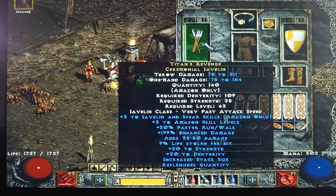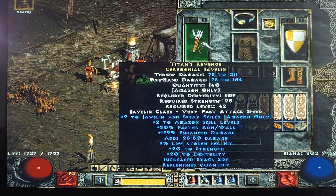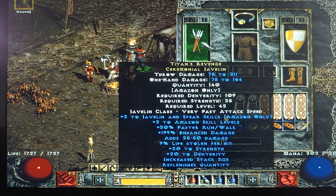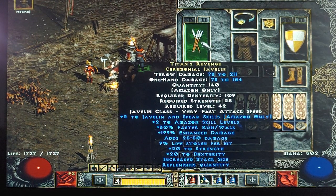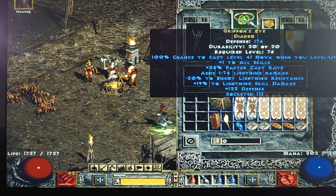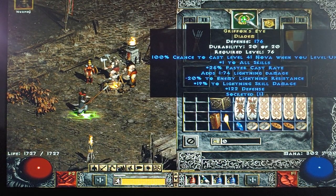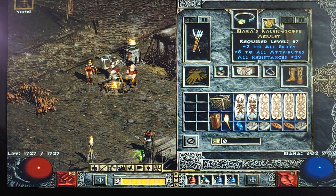As far as gear, I don't have an ethereal Titans, but Titans Revenge is what I like to use. The main thing is the plus to skills and really the replenish quantity — I never have to repair them no matter how much I'm playing. For the helmet I've got a faceted Griffin's Eye: negative lightning resistance on enemies, plus lightning skill damage, and plus two skills with faster cast rate. It's the go-to for your javazon.